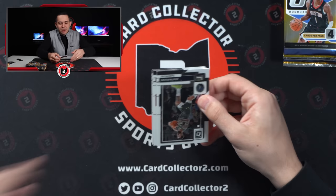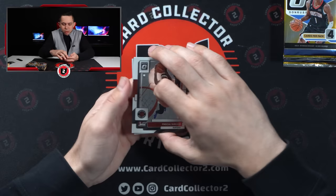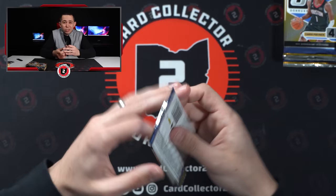Austin Rivers, Pascal Siakam - I have no idea what this is, it looks like a black velocity. Lights out Trey Young - it's just a silver, but that's a cool looking parallel. Threw me off for a bit - I saw it was black. Norman Powell, cool looking card. Alright, let's see what else we can pull.